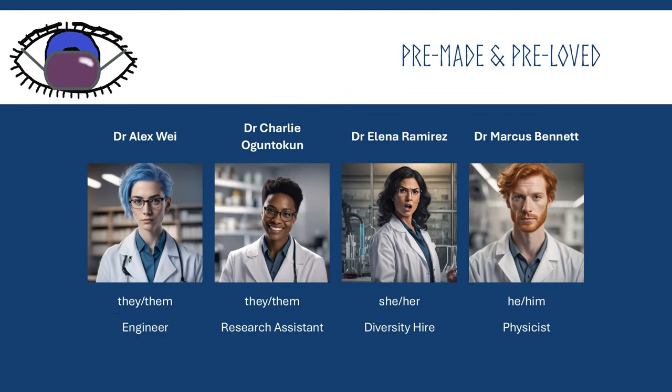Ahead of time, I made four pre-generated characters for my four players — all NASA team members. There was a physicist, an engineer, a research assistant, and a diversity hire. Each had names, pronouns, personality traits, and a homebrew class of random joke abilities. The physicist had abilities tied to Newton's three laws of motion, one called 'Autistic Deep Diver,' and the infamous 'Aura of Sexual Repulsion.' The engineer had the ability to inflict levels of exhaustion just by talking. The research assistant could remove conditions like charmed and frightened by doing research. And the diversity hire had the ability to cancel people — getting them fired, ratio'd on social media, debanked, and even causing up to 6d10 psychic damage.